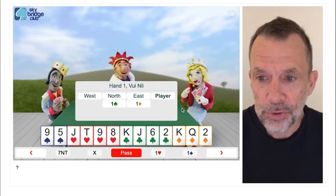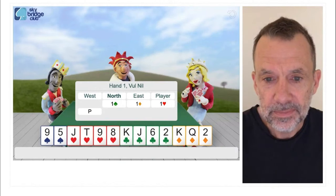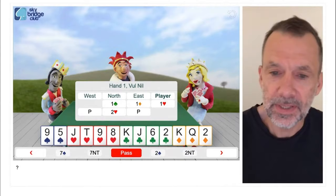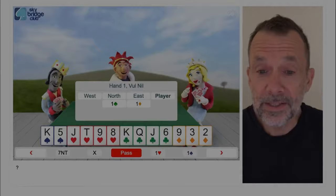This is hand two. This time north opens one club, east bids one diamond, and I'm going to bid one heart. North bids two hearts. Same hand, same shape, same 10 points, but this time east bid one diamond and not west. So how good are those diamonds now?